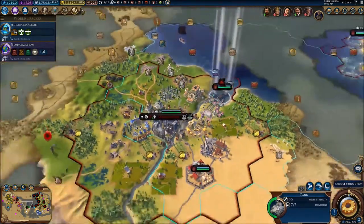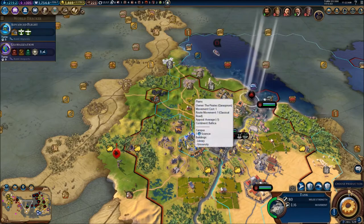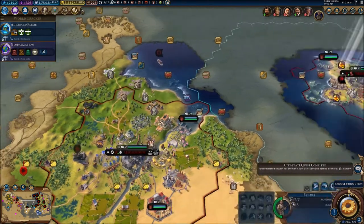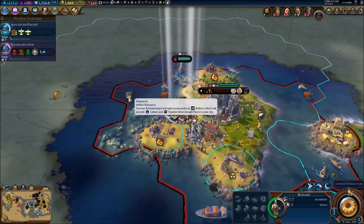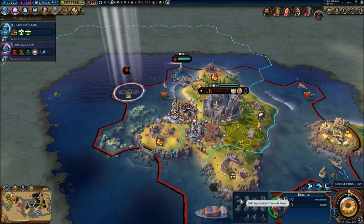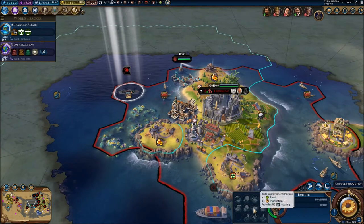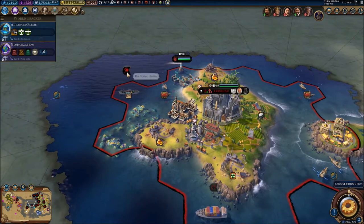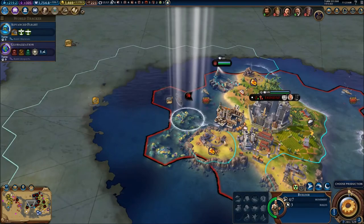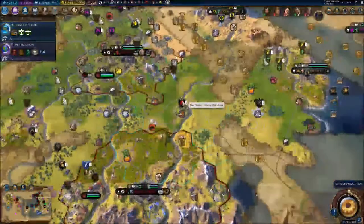I still need my favorite — let's just get our tank right here. I love that we have tanks now, it's gonna be so useful. What is this? Build improvement — seaside resort, you can build those! That's interesting. I don't know what I'm supposed to do here. Let's just sleep this unit.